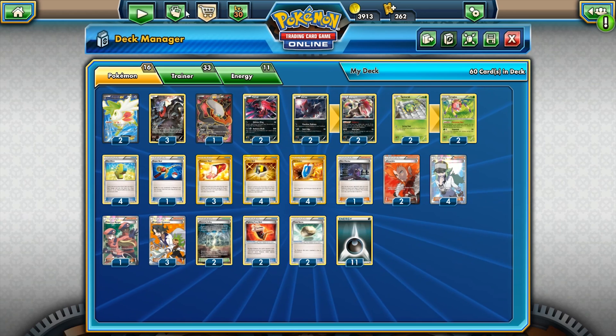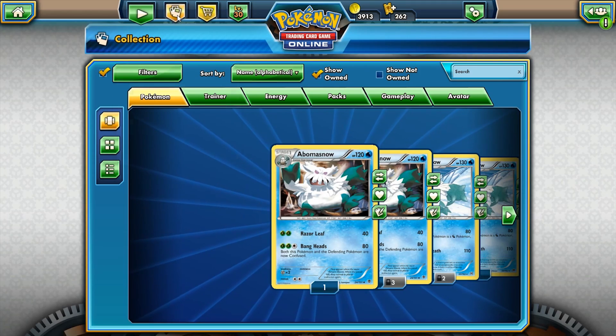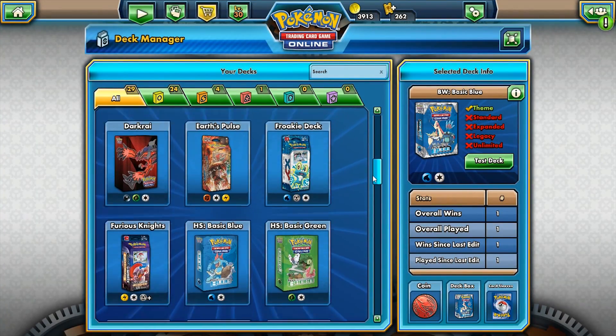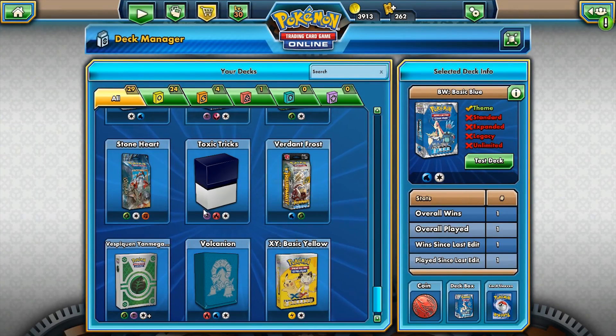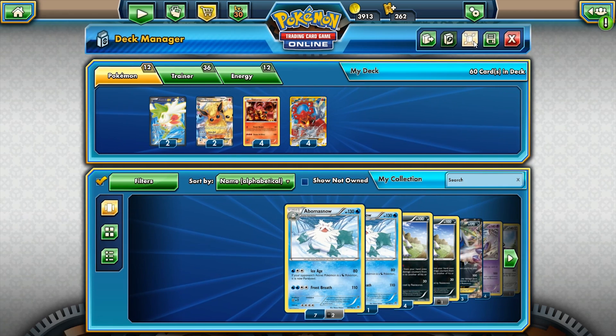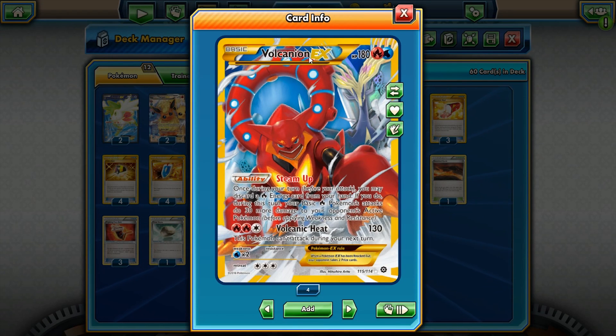Alright, that's going to be it for the Darkrai deck. Let's go ahead and take a look at Isshoman's deck. Let's go to our deck manager. This is the Volcanion deck — Volcanion, which I believe I do pronounce correctly — the 180 HP Fire and Water dual-type Pokémon. This is the Secret Rare, though in his deck he plays the regular copy.